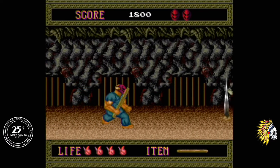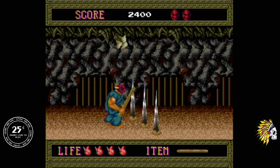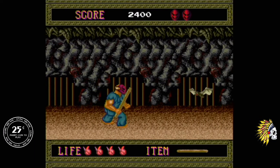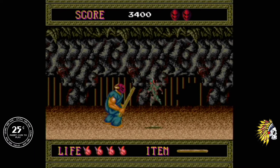Rick hears Jennifer scream as he's being knocked unconscious, and when he awakens finds her missing and a horrible mass strapped to his head. This mass gives Rick superhuman strength and leads him deeper into the mansion in search of his lost love.